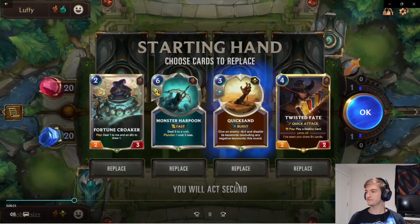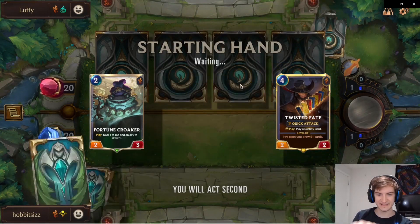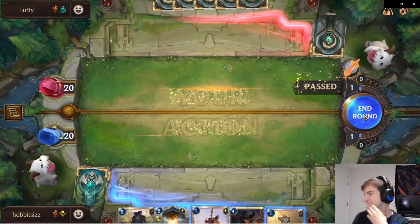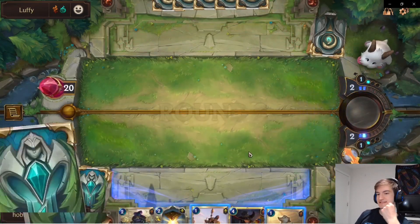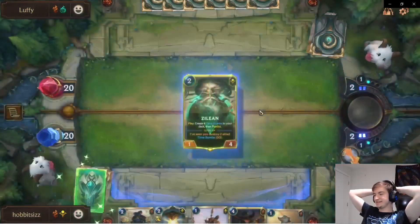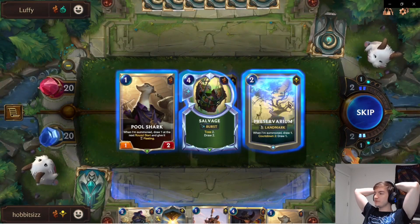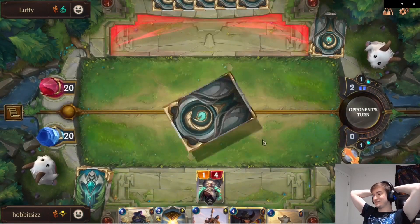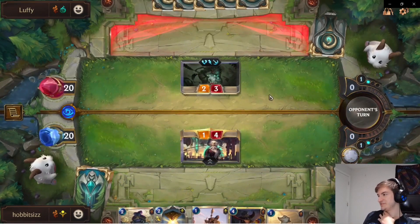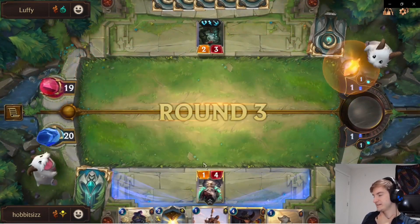Our first game is against a deep deck. We got Zilean on turn 2, we're playing Zilean on 2 - makes it nice and easy. We're going to put more time bombs into our deck. And we can draw Preservarium because we're playing against a deep deck, so they are a lot slower. Because they're a lot slower, we can try to kind of power-level Twisted Fate in this matchup. The Hourglass is also fantastic for that because we can keep them alive. The attack with Zilean there - great attack.